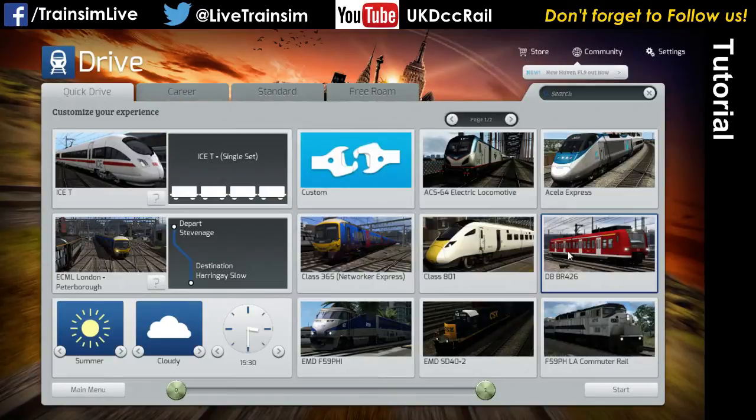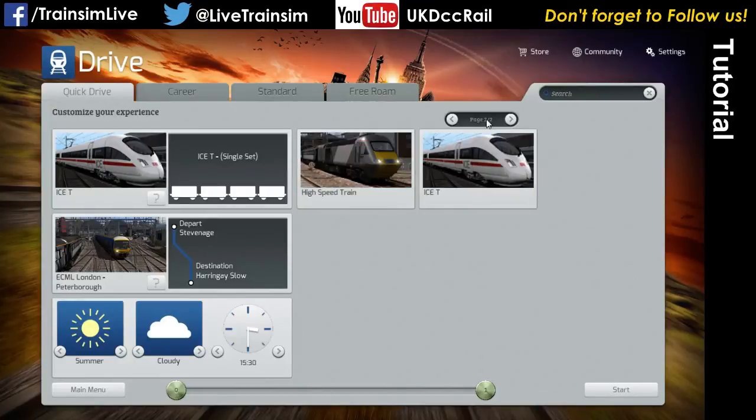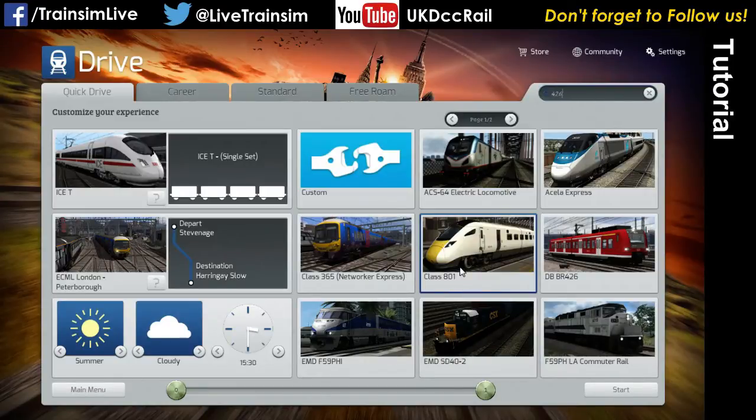So if you want to pick a loco, bear in mind that I don't have very much installed here — all I've got is a basic TS 2015 Steam Edition. You've got a list here. On my normal one, I've got a list that's 38 pages long and there's no filter options. So if you want to find stuff you have to just keep paging through it. But you don't have to — you can use the search facility. So if I want the Field 426, I just type 426.